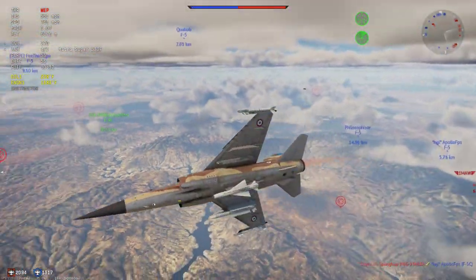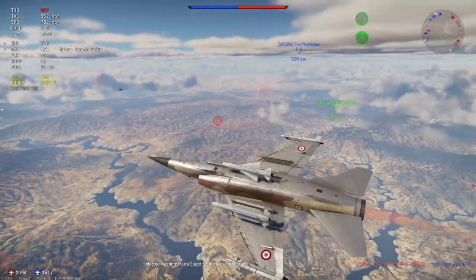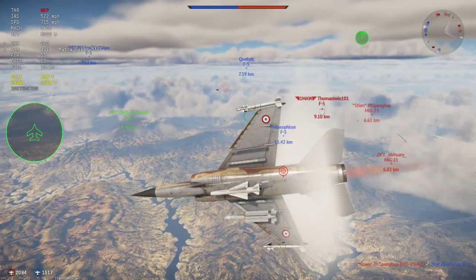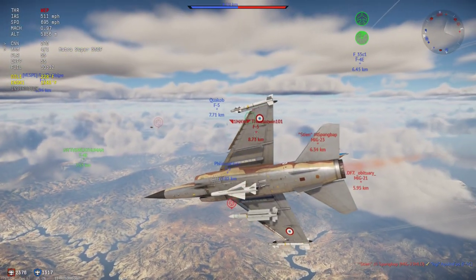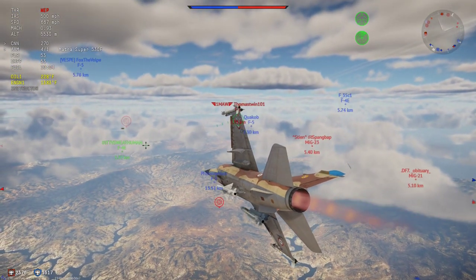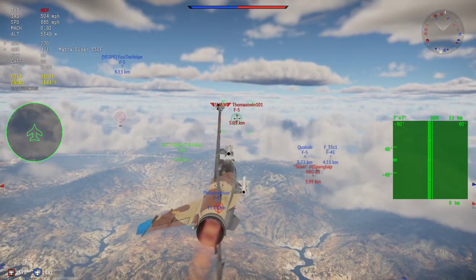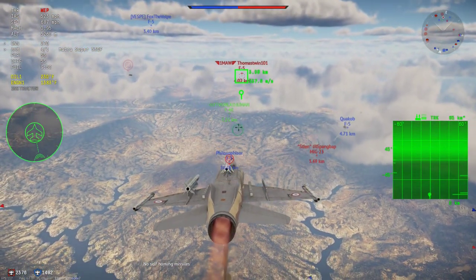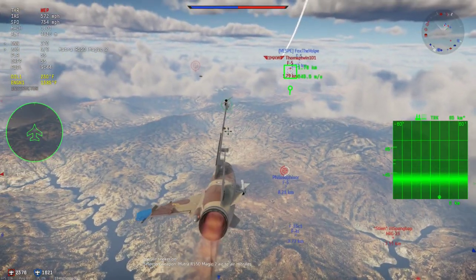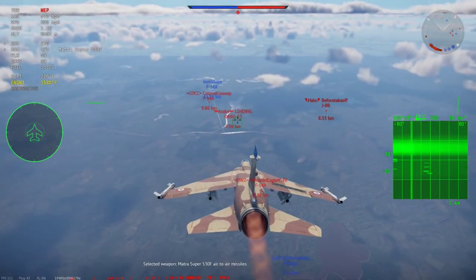I also want to try and get another kill with the Super 530, even though it's kind of bad, because I need to get the weight off my plane if I end up in a dogfight. I turn around at 9km, and this F-5 also decides to turn around again, which gives me a perfect opportunity to fire. I turn on my radar, and it actually gets a lock quite easily. I fire off the missile and generously help him out with a cool new weight reduction program.